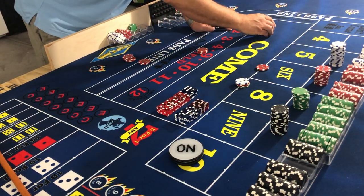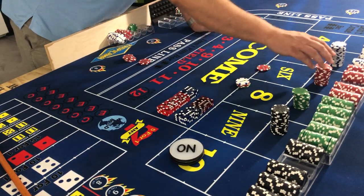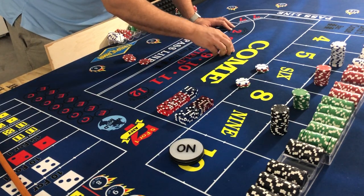Not doing much in the field other than giving away some money. The $15 goes away, but our six has $30 — that's gonna pay $35. We drop a penny, leave $36 behind, so now we have $36 on both six and eight.